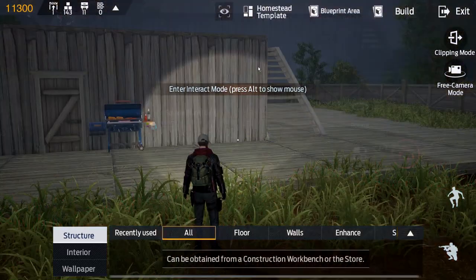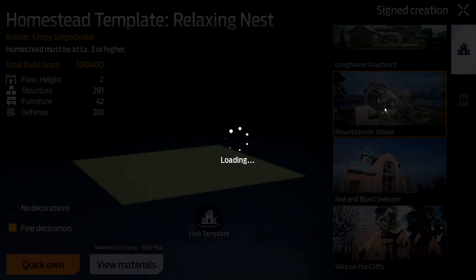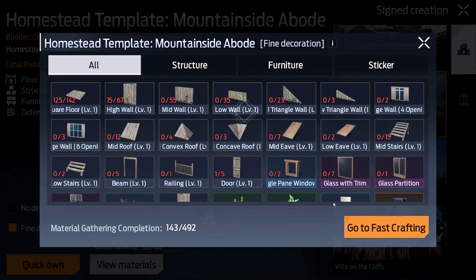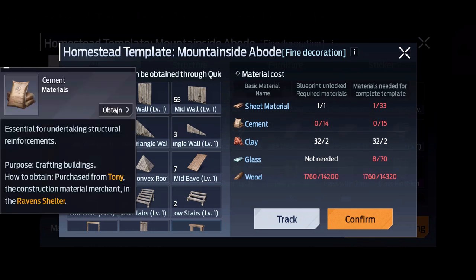Now that we've got new workbenches down, let's take this opportunity to do some proper building. Check this out — in the homestead template there are pre-built structures we can use. For example, the Mountainside Abode looks really cool. Press 'Quick Own' and it tells us everything we need — and we can go to fast crafting to see exactly what's required. I think this is such a cool feature: build the bones of your base from a template, then expand it as you see fit.